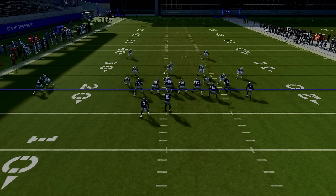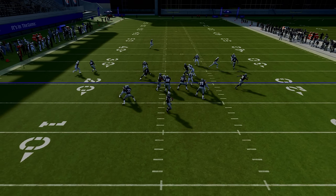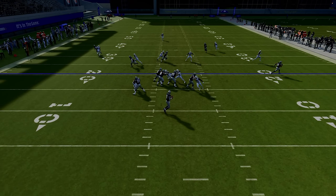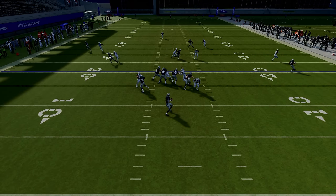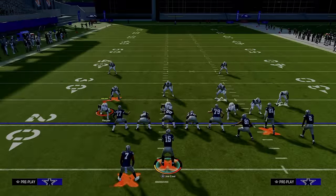The post route will destroy man coverage in the middle of the field. In the read progression, the first read is always the tight end — peek out there and see if you can throw that flat. In this example they have it manned up. Looking over the middle, I have a mesh concept — a high-low in the middle of the field. The two drags over the middle are the low, and the post is the high. I can see man coverage, wait for the defender to commit to the drag, and then the window opens in the middle to hit the post route.